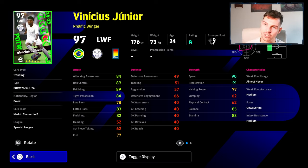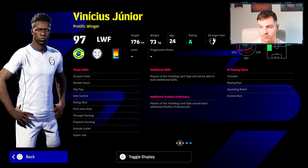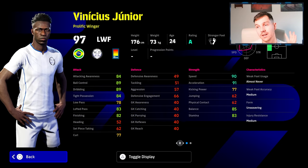That brings us on to Vinny Jr. He's going to have 90 plus in ball control, dribbling, speed, and acceleration. His balance and tight possession are going to be very solid as well - over 85. His passing and finishing are at a really nice clip and his stamina is solid with attack and awareness. It's a very solid card. I actually do think this Vinny Jr is probably one of the best dribblers in the game. He also has Super Sub, First Time Shot, Outside Curler, Pinpoint Crossing, Flip Flap, Double Touch, and Sole Control - very very solid.